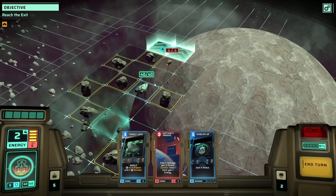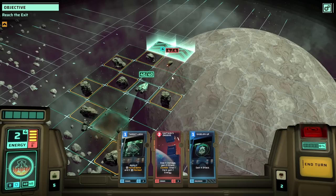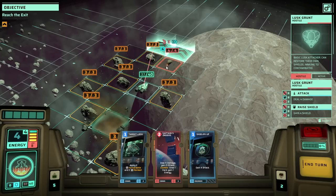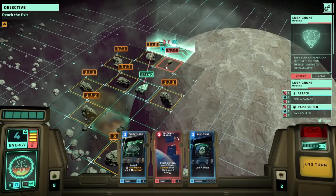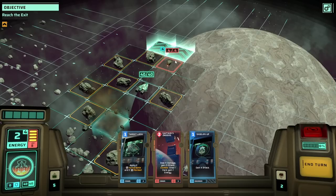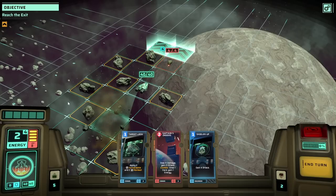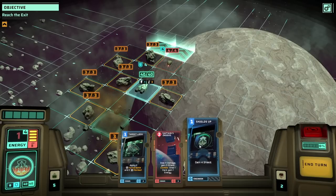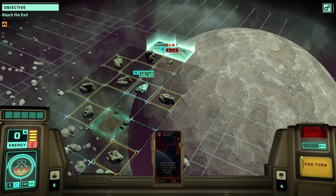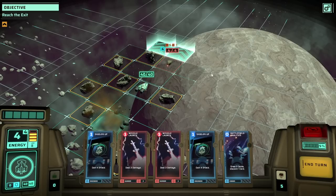Instead of moving forward the three spaces I'd already chosen, it should just hit the brakes. It's a Lusk Grunt — it's going to be attacking me for some missile damage, looks like four unless I've got shields. I'll gain shields, then make it vulnerable and marked for two turns. I'll end turn because I can't do anything else. We take no damage — easy enough.